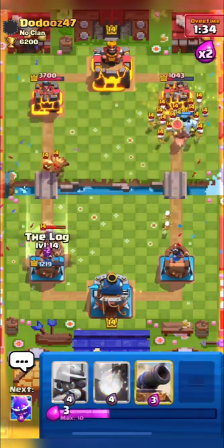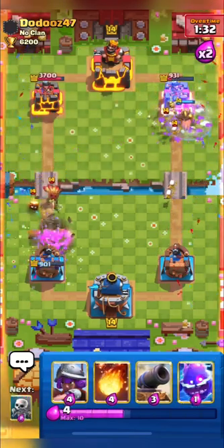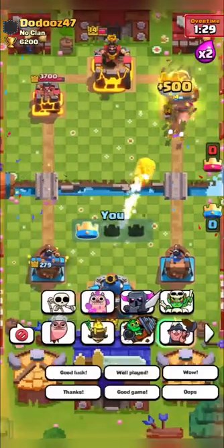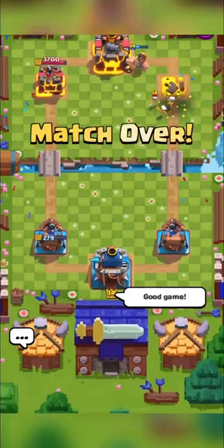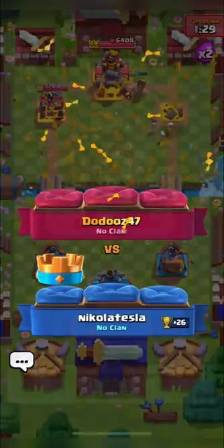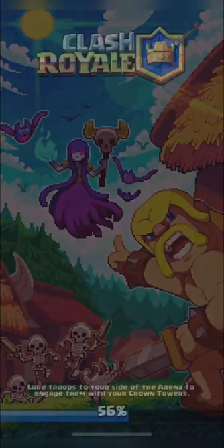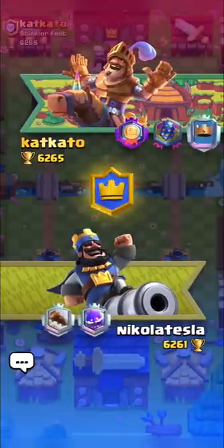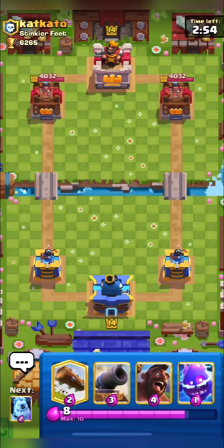I'm going in with my hog and he has skeleton army for this push. I think our hog will get some damage — and yes, hog takes out his tower! GGs to him, let's move on to the next match. We are now in our next match, also against a drill deck.